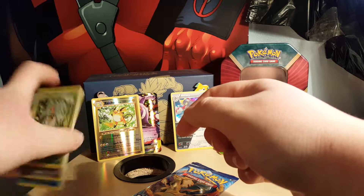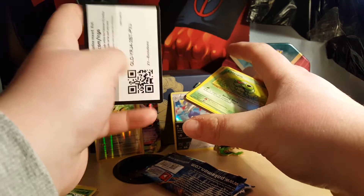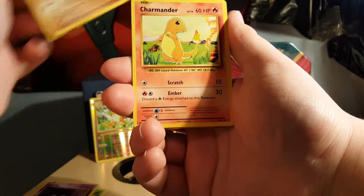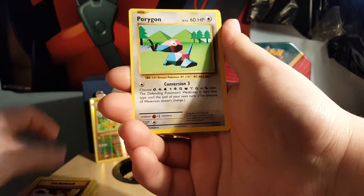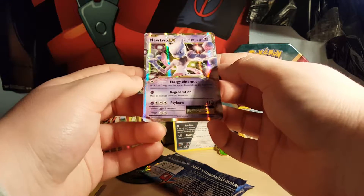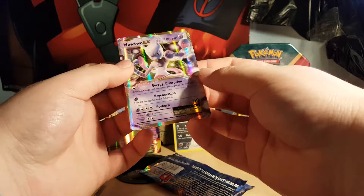Our last pack is another Evolutions pack — I'll probably be opening a lot of Evolutions on this channel because it is such an amazing set. We got a Caterpie, Gastly, Diglett, Charmander, Voltorb, Metapod, Pidgeot Spirit Link, Porygon, an Arcanine reverse rare, and our very first EX of the set — a Mewtwo EX! That is an amazing looking card, and in amazing condition too. I just love this set.